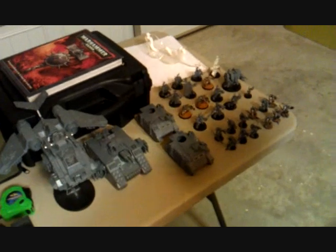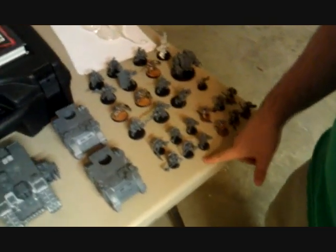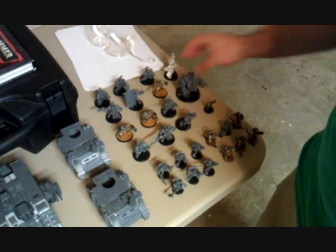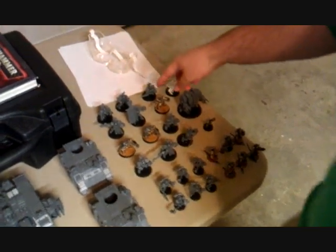Chris is packing his Grey Knights — it's bigger this time. We've got a Stormraven with Lascannon and Multi-Melta, a Land Raider Crusader, two Razorbacks with Purifier Squads, a Five Man Paladin Squad, a Librarian, a Dreadnought with Assault Cannon and Power Fist, a Vindicare Assassin, a Six Man Paladin Squad with a Banner, and Draigo.